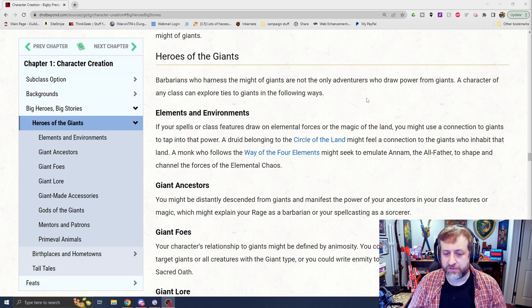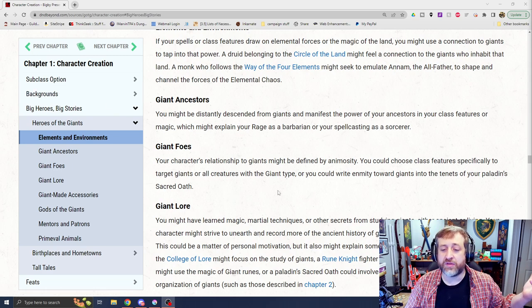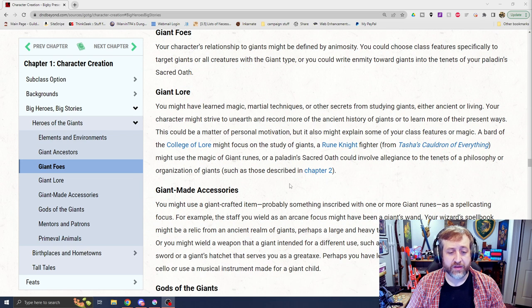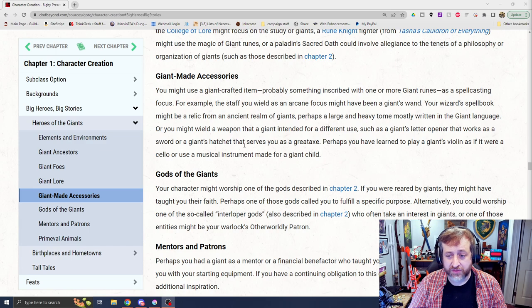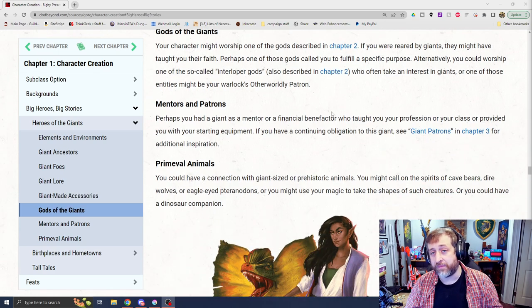If your spells draw elemental forces from magic, you could have that tied to giant power. A Druid's Circle of the Land might feel a connection with the giants who inhabit the land. A Monk of Four Elements might try to emulate the all-father of giants. You might say you have giant ancestry — maybe it's why you can rage as a barbarian or why you're a sorcerer. Giant foes — perhaps as a ranger or paladin you're set against giants in some way. Giant lore — they mention the Rune Knight fighter, which obviously fits well, or possibly the College of Lore bard studying giants. As for giant-made accessories, you might have a giant-crafted item as a spellcasting focus, like a wizard's spellbook, or work something in with an artificer. You could worship a giant god, which works well for a cleric, paladin, or possibly even a warlock patron.